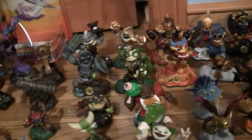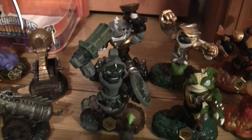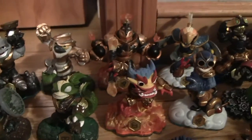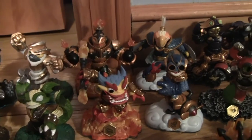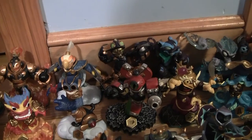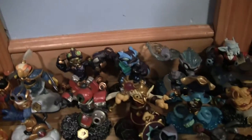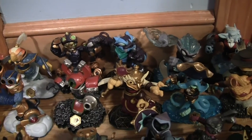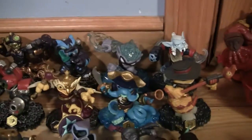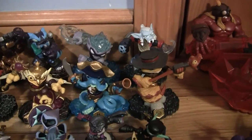And these are all the new characters. So let's start over here. We got Rubble Rouser, Doomstone, Grilla Drilla, Stink Bomb, Blast Zone, Fire Kraken, Free Ranger, Boom Jet, Spy Rise, Magna Charge — excuse me, there's too many of them — Trap Shadow, Hoot Loop, Breeze Blade, Swashbuckler, Night Shift — who is my favorite, along with Trap Shadow.